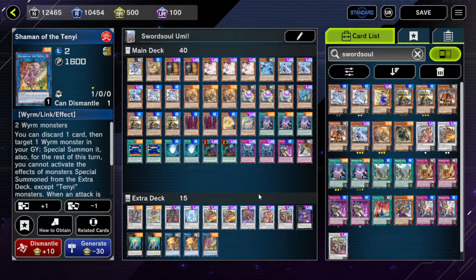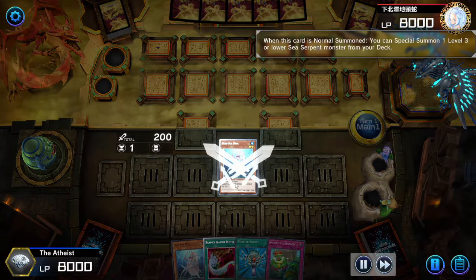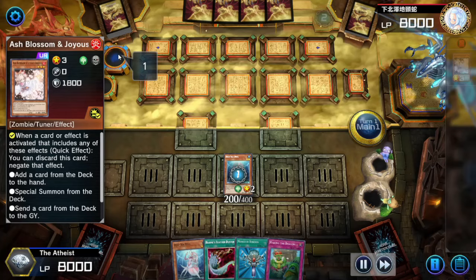Thanks so much for watching. Let's go on to Sink or Swim. This duel was sent by The Atheist — looks like we're playing Deep Sea Diva. You actually sent me like ten replays and didn't tell me which one to do, so I just picked one at random. Deep Sea Diva getting Ash Blossom — this makes me so sad.